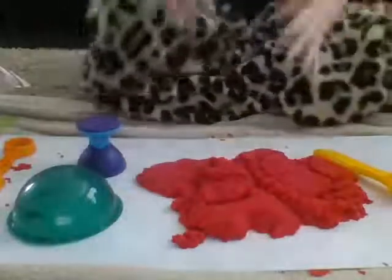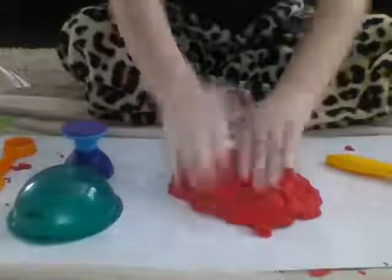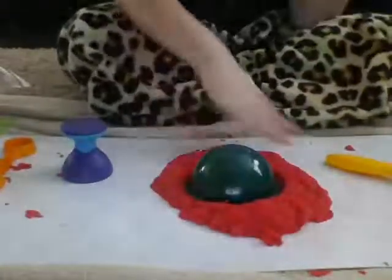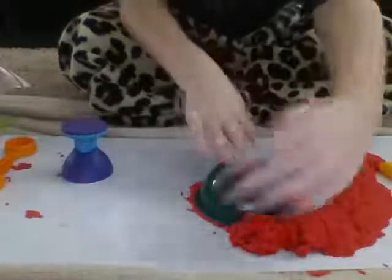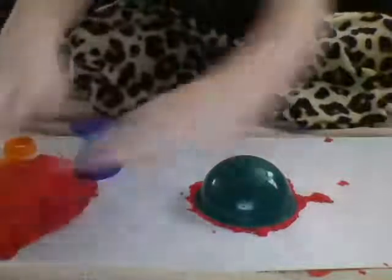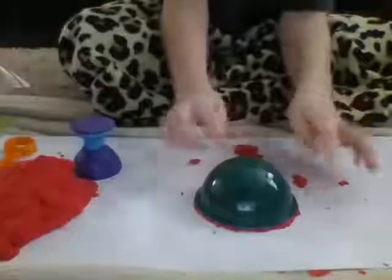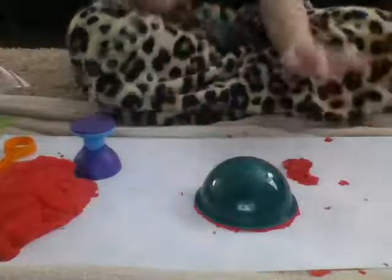What you're gonna do is bring all the clay together — it doesn't matter what shape it's in. Then take the bowl and press it down. You'll see the clay around the bowl. Take that out, and try not to press down too hard because it will leave extra clay behind. When you feel like you've got most of it off, you're ready for the next step.